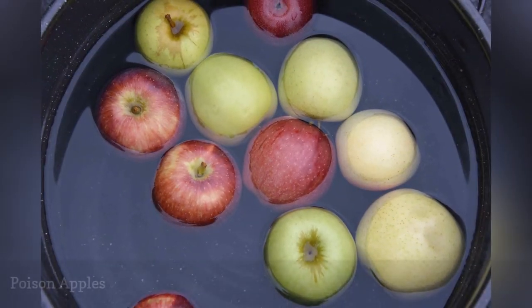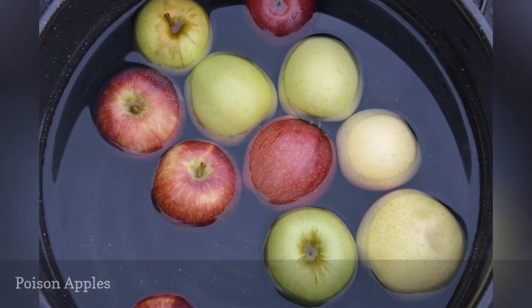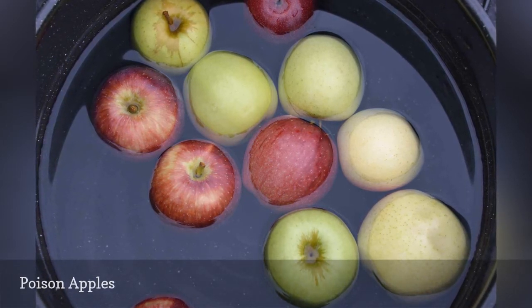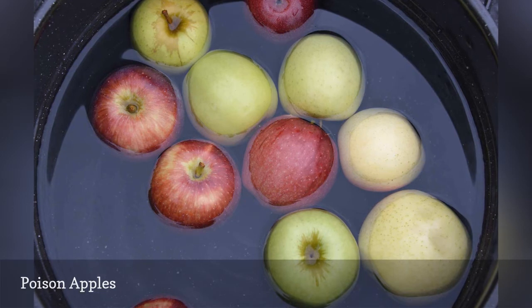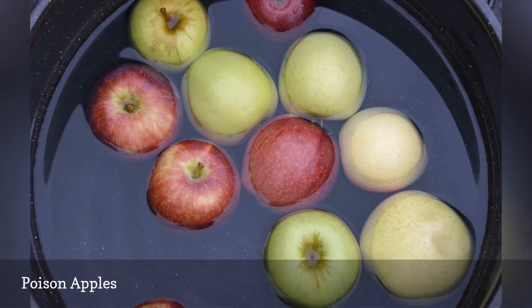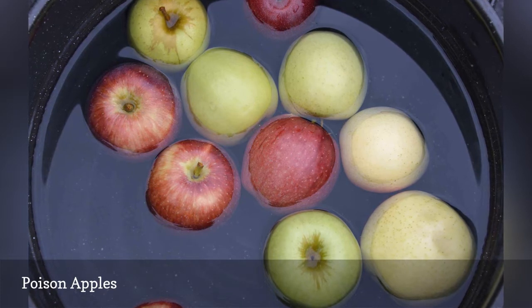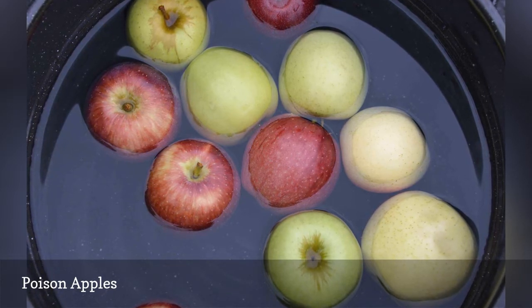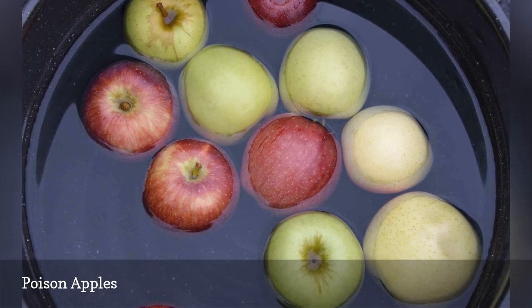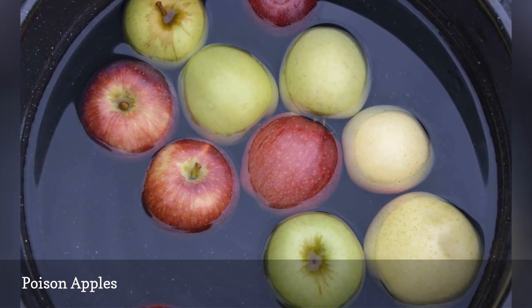Fill a cauldron with several red and a few green apples. Blindfold players and have them reach in to pull out an apple. The green apples are the poisoned ones, and anyone who pulls out a poison apple is out of the game. Once everyone has pulled an apple, the players who weren't poisoned can take another turn. Replace the green apples as needed, and continue the game until only one player who hasn't been poisoned remains.